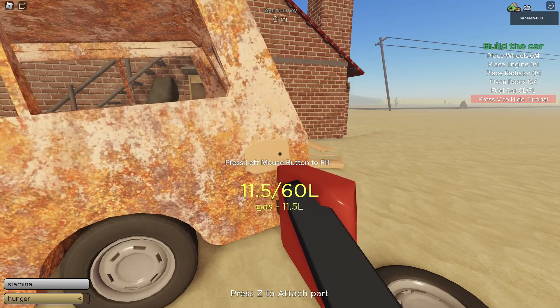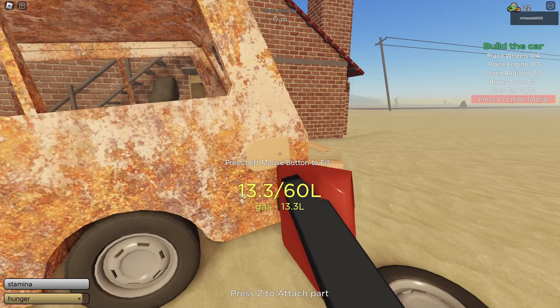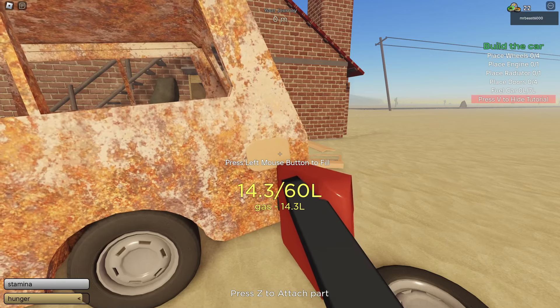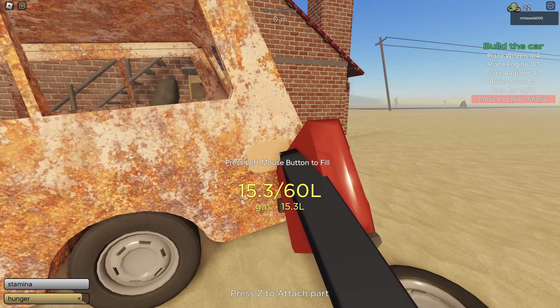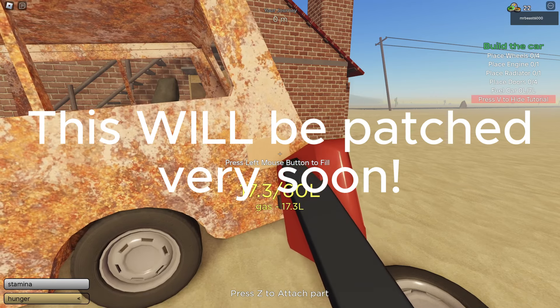This only works with the ATV. I don't believe there's actually a fuel can involved with any other vehicle at the moment. I think the one for the fire truck was removed, and the other two new vehicles don't have one. But as you can see, we now have 18 liters of gas overall. And that's basically all I wanted to show you.